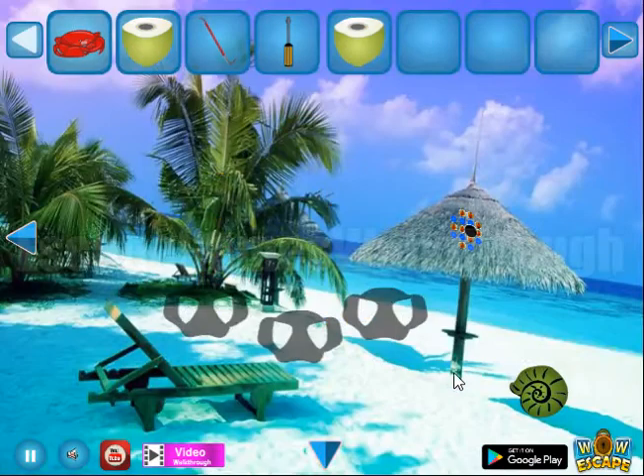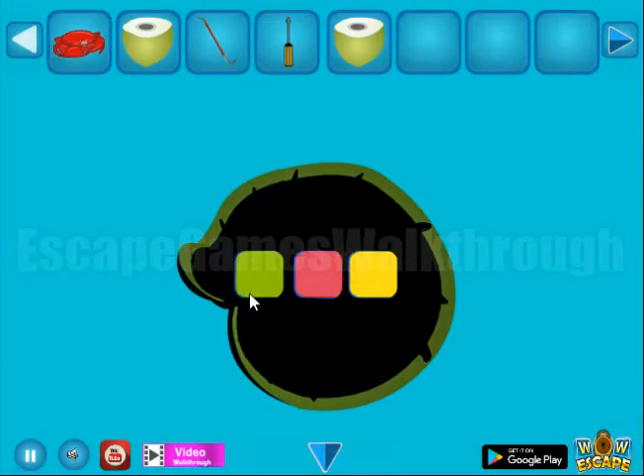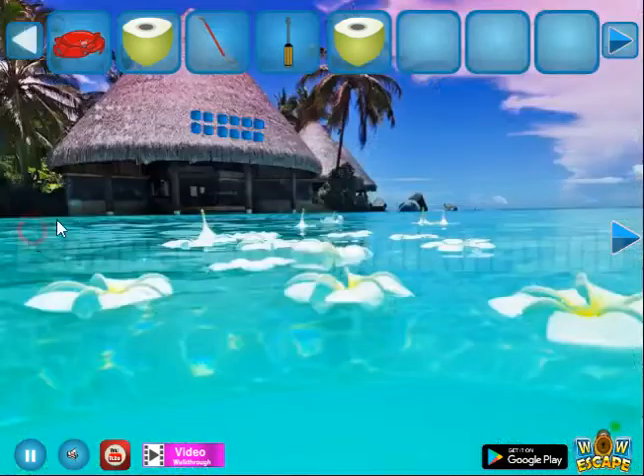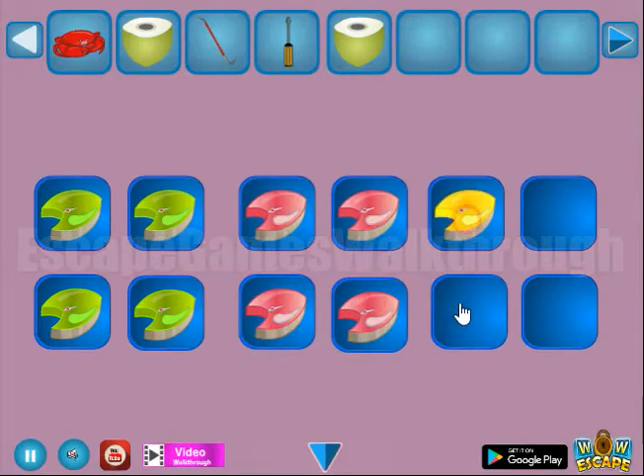We've got one more fruit. Let's get the hint from this shell - you have green, red, and yellow colors, so we need to select the same here: green, red, and yellow.